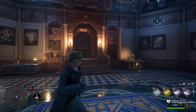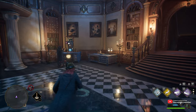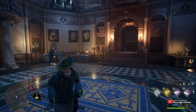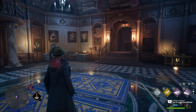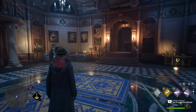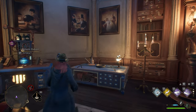To grow plants, the best place to do it is in your own Room of Requirement — it's essentially your little house. You can put down lots of these growing planters to interact with them, all different sizes. Of course, if you don't have the Room of Requirement unlocked, which you get relatively early, you can head across to the Herbology section of Hogwarts and grow some items there, at least one at a time in your little school station.